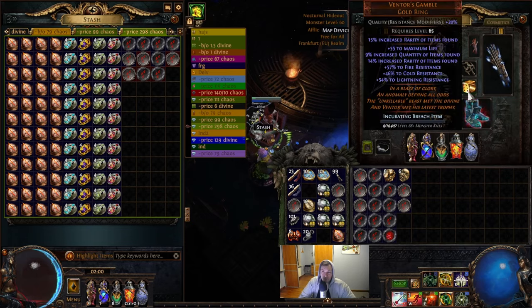No magic find gear — minus one Ventor's Gamble because it's really good for filling resistances and quite okay for rarity as well, plus life. So I like it and I use it.